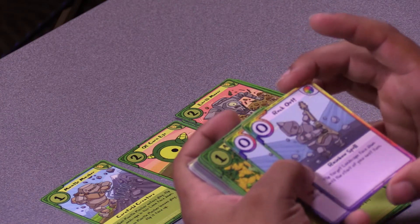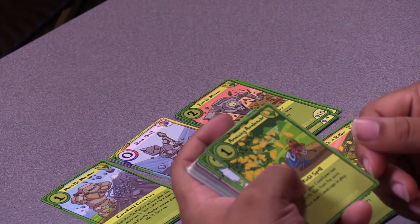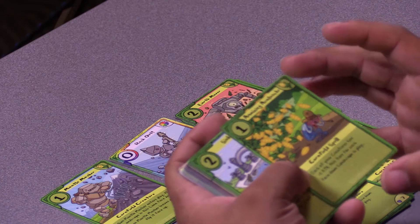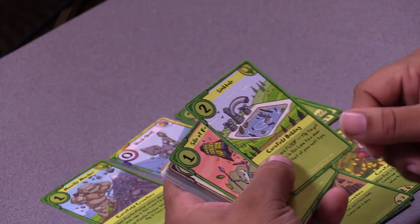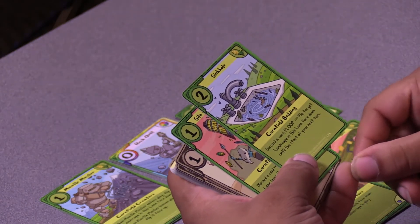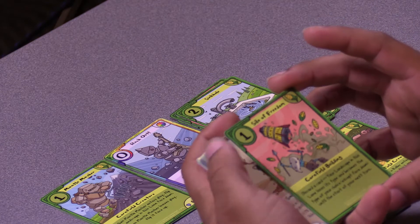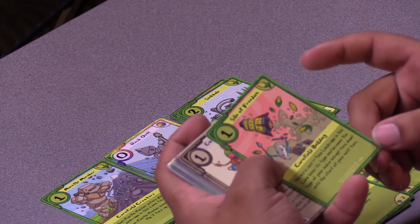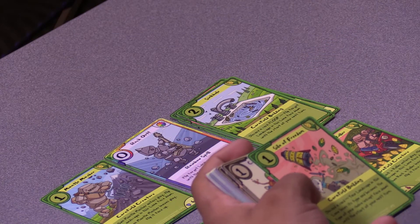Rock Out! — flip target landscape face down until the start of your next turn. Amazing Avalanche: each of your creatures has plus one attack for this turn for each face-down landscape in play. Sinkhole — discard a card, flip target landscape in this lane face down until the start of your next turn. Silo of Freedom — discard a card, your landscape in this lane loses its type and becomes the type of your choice, except face down, until the start of your next turn. I wonder how well that would actually work.